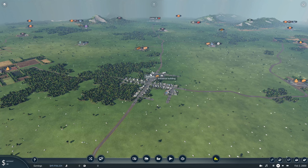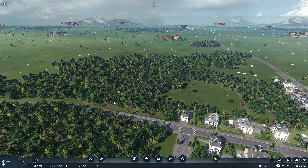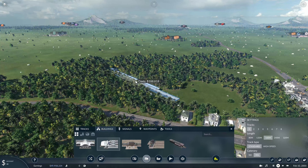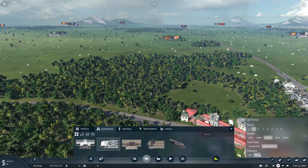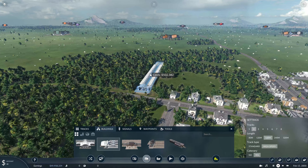We'll build a little track between these two here and have a look at what they look like. So let's grab a station - we'll just grab a regular terminus station. Two tracks, 120 standard. Let's shift that round and just place that there.